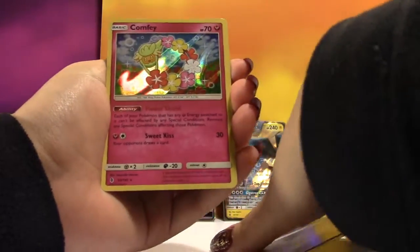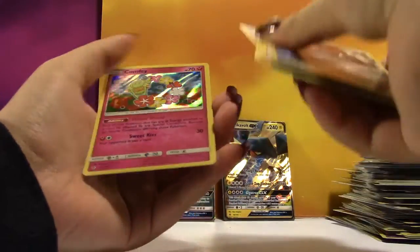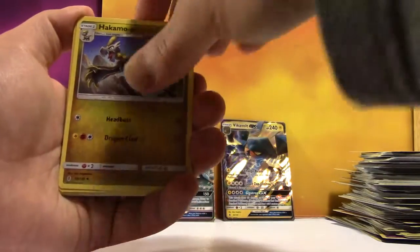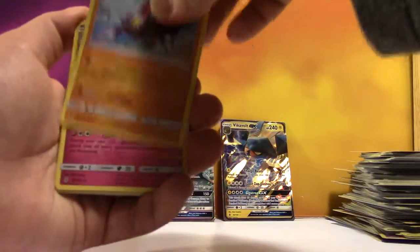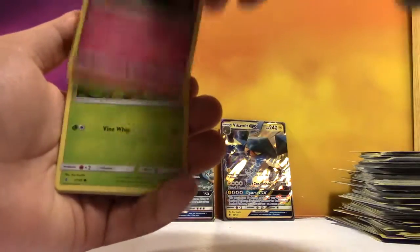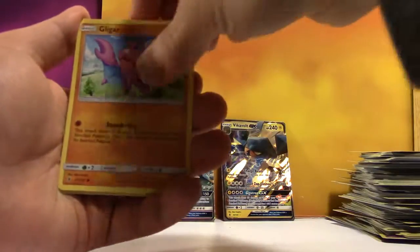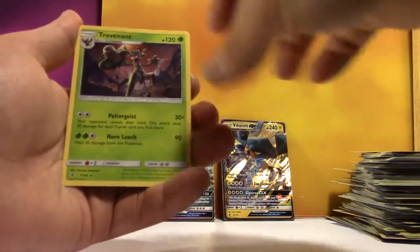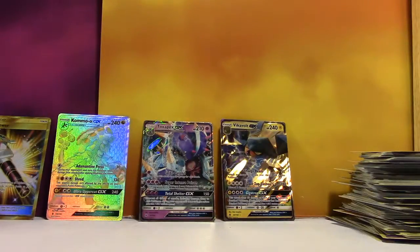You've got the Reverse and the Holo. Dark Energy, Hakamo-O, Gliscor, Clefable, Alolan Sandshrew, Cottonee, Bellsprout, Gligar, Alolan Geodude, Reverse Alolan Graveler, and a regular Rare Trevenant. What is going on?